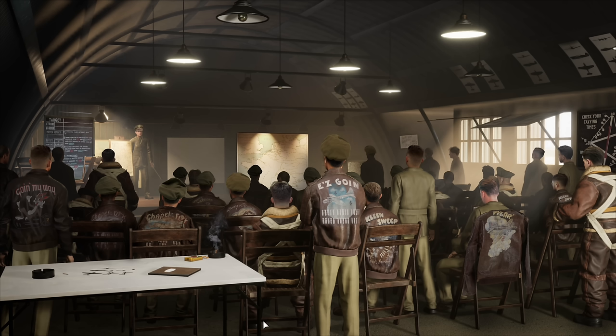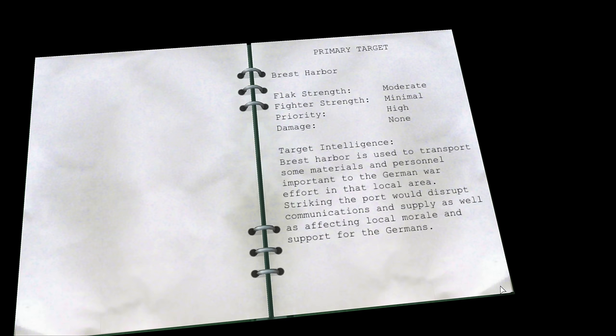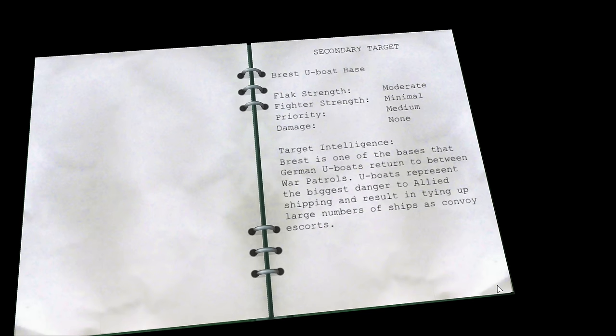Welcome to the briefing room — populated by the crews of the other bombers going up today. Have a look at the mission brief: 1st of April 1944. Primary target: Brest Harbour. Secondary target: Brest U-Boat Base. Ordnance selected will be six times 500-pound general purpose and twelve times 100-pound incendiaries. Distance to the target will be 834 miles. Fighter escort will be two squadrons of P-47s. Flak strength is moderate, fighter strength is minimal, priority is high. We'll sign away our life and proceed.